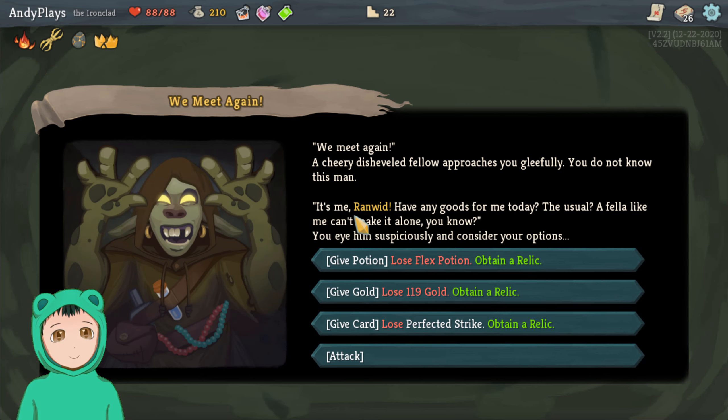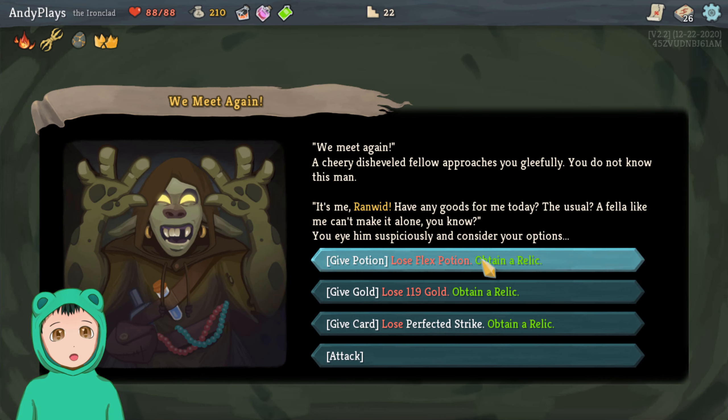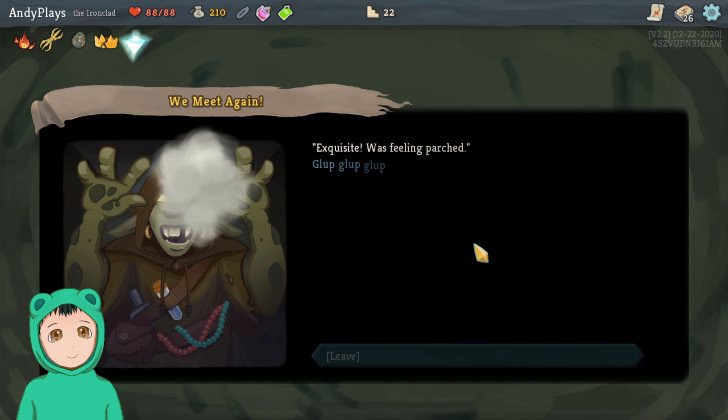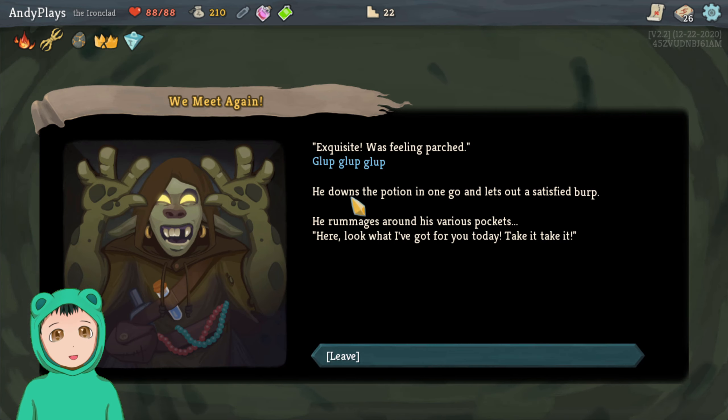We are at full health. We meet again — a cheery, disheveled fellow approaches you gleefully. You do not know this man. It's me, Ranwid! Have any goods for me today? The usual — a fellow like me can't make it alone. So I can lose the Flex Potion to obtain a relic.